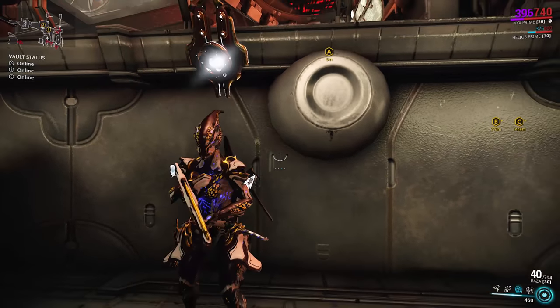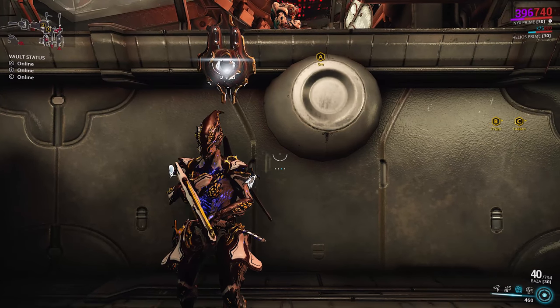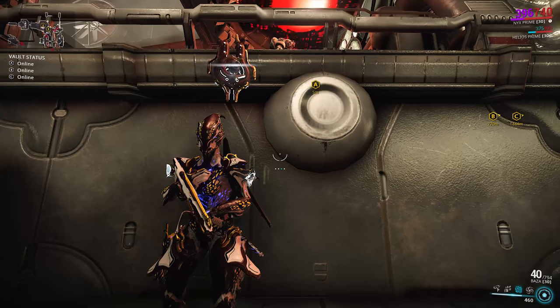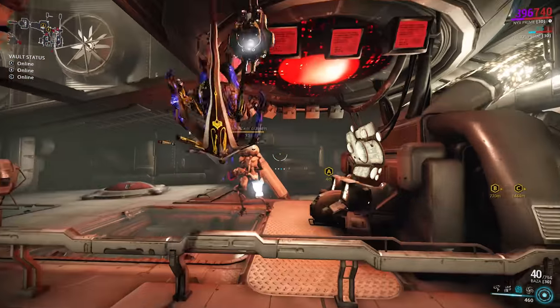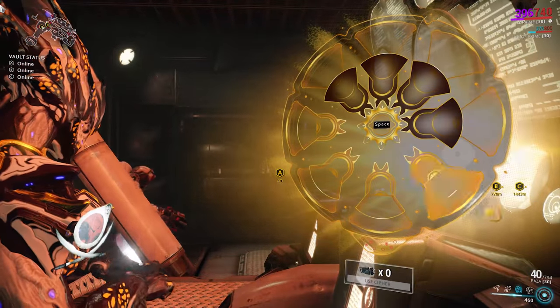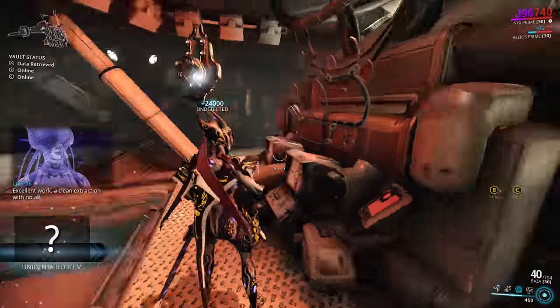We're going to do this sort of same thing again — just stay down low and angle our camera so we can see the unit up the top there, like this heavy gunner. As soon as this heavy gunner turns around, you can actually go for it. So like now, you can be sneaky and be like 'hi, I'm going to steal your stuff,' and then watch them walk by as you hack. There you go — job done.